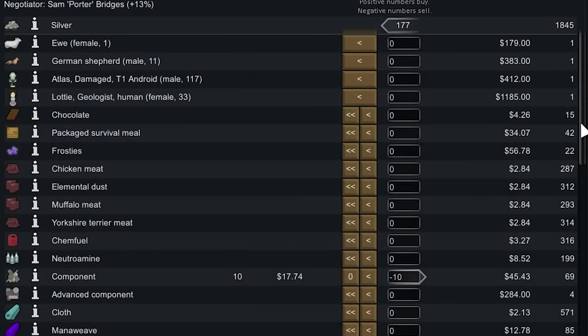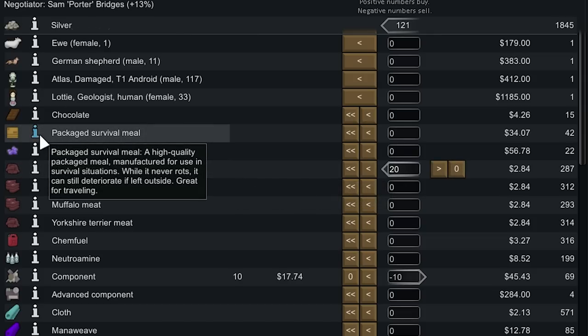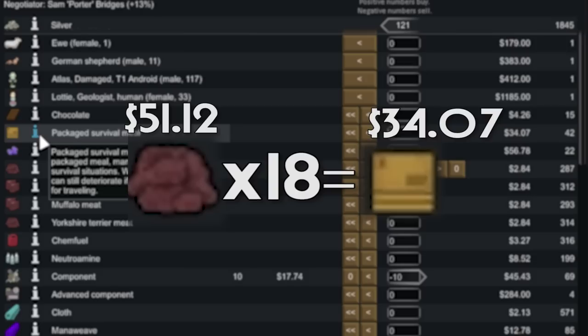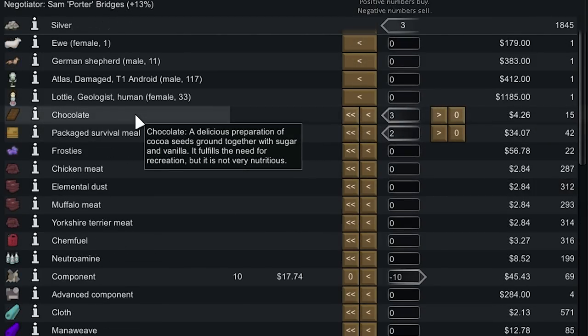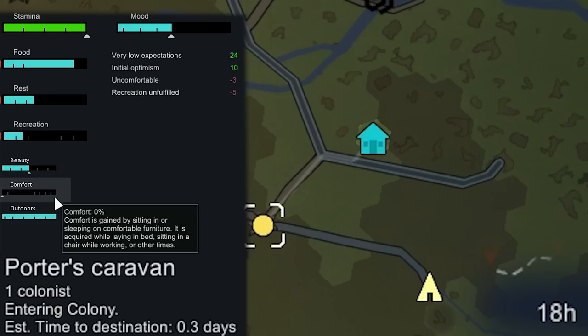For our 10 components they'll give us 177 silver. It's actually much more efficient to buy packaged survival meals versus raw meat: 18 chicken meat equals one survival meal in nutrition, costs 51 silver, whereas one packaged survival meal costs only 34 silver — and colonists don't like eating raw meat, so it's a no-brainer. We pick up two packaged survival meals and a normal quality recurve bow for 93 silver, plus a little chocolate for nutrition and a small recreation boost. Heading back to base takes 0.3 days and we won't need to rest on the road, which is great since sleeping on the road without a bedroll really sucks.